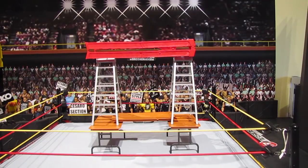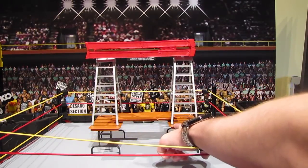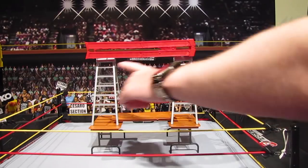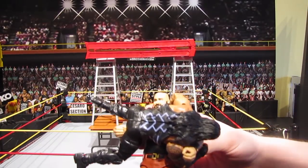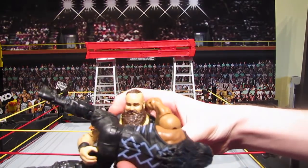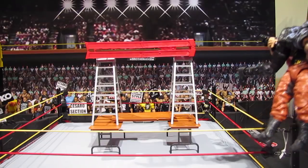Up next we have this giant table and ladder tower. As you can see, two tables on the bottom, a table balancing on two ladders on top of those tables, and then a giant ladder on top of the two ladders. I do think that Braun Strowman will have no problem sending Roman Reigns crashing through this, so let's do it.